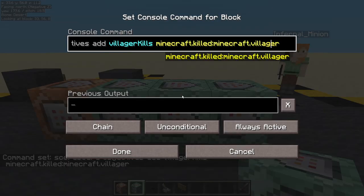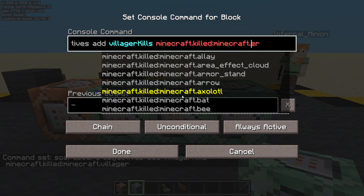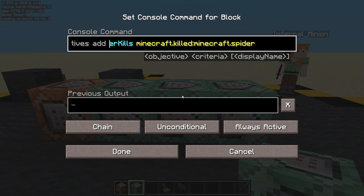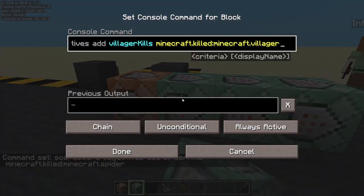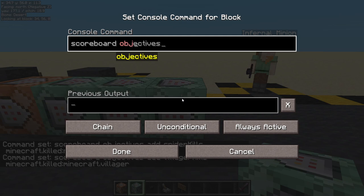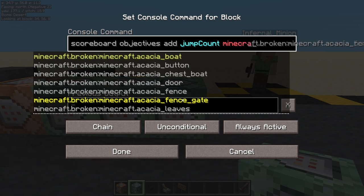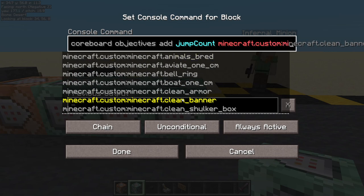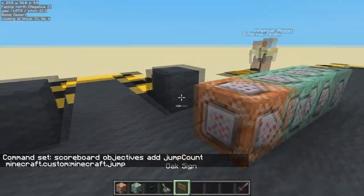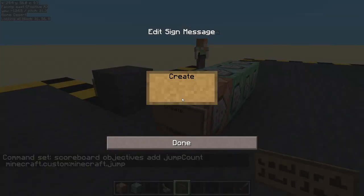Paste that in. We're going to change that from villager to pool spider. So now we're tracking how many villagers we've killed and how many spiders we've killed. Let's also check something else. Scoreboard objectives add jump count — how many times we've jumped: minecraft.custom minecraft.jump. Okay, so we are tracking three things. Done.